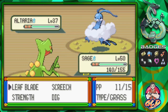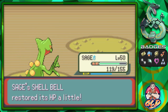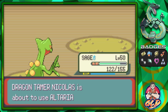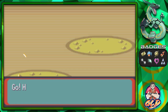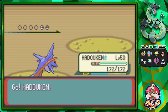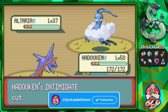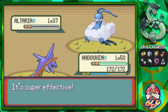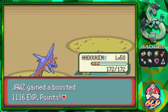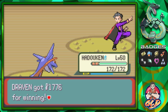We're struggling a bit against Alteria, but Strength does the trick for some damage. Then let's switch in Hadouken — I haven't used this guy in a while. Intimidate works in our favor, and Dragon Claw finishes off Alteria. There we go, Dragon Tamer defeated and we're getting more experience points.